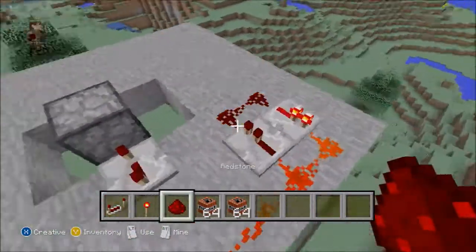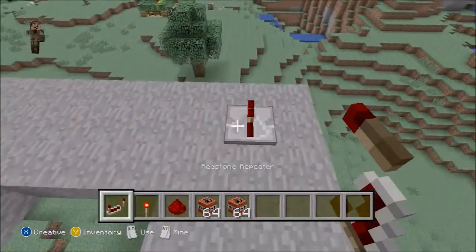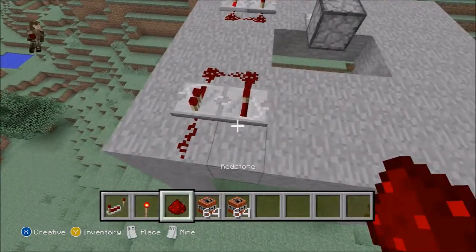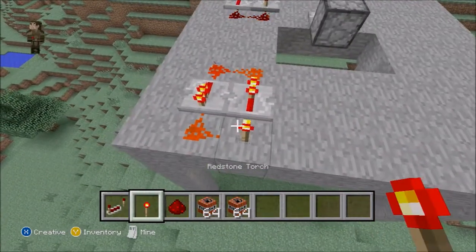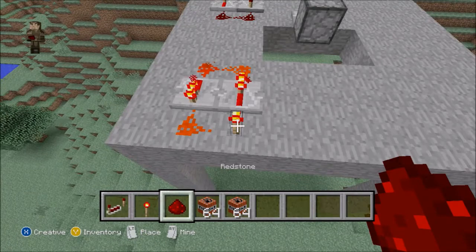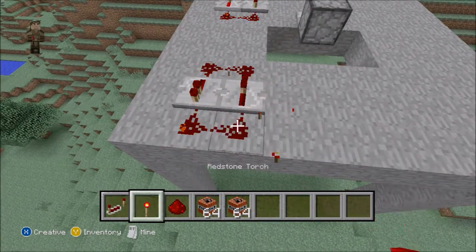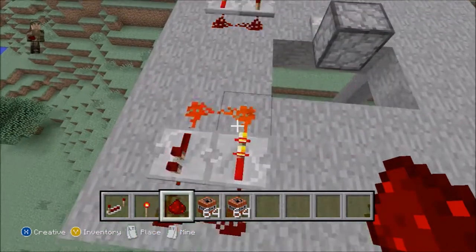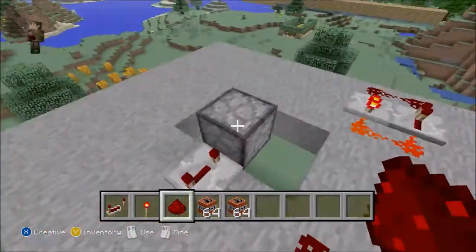You want to create a circuit like this, and you create it by placing two redstone repeaters in opposite directions. You place a torch in one of the corners, then you quickly break it and place a redstone — and that's how you make the circuit. Once you've got the circuit going,